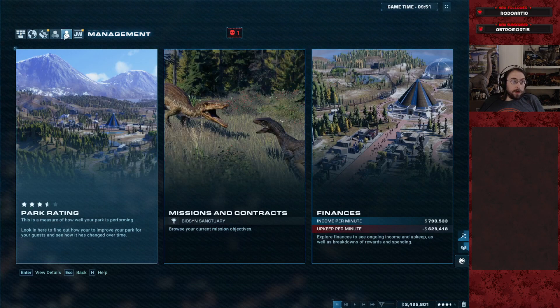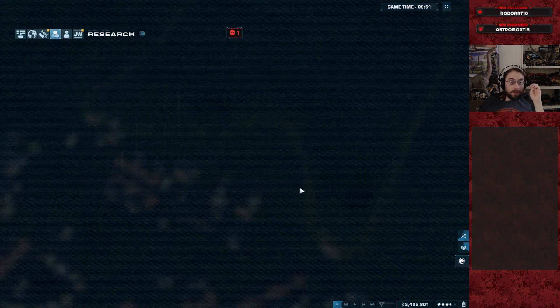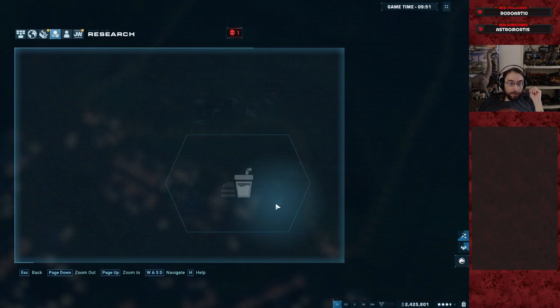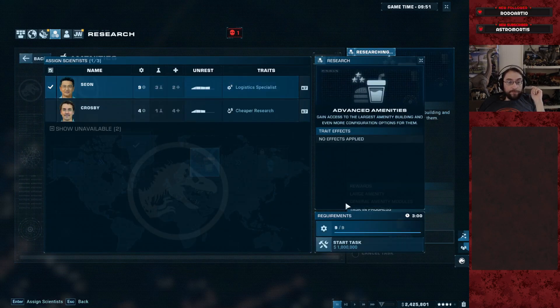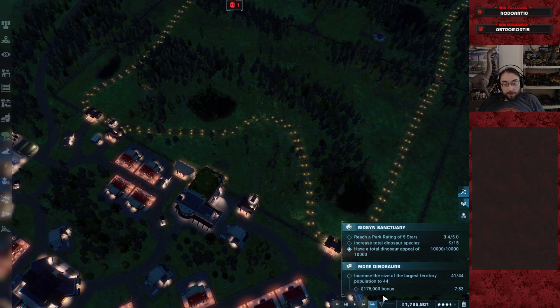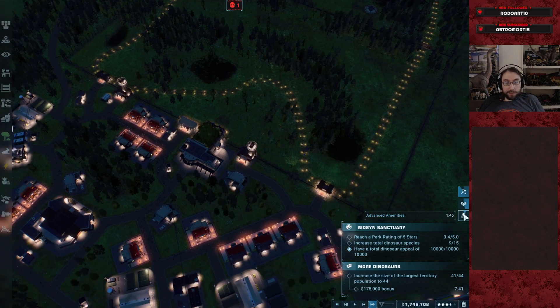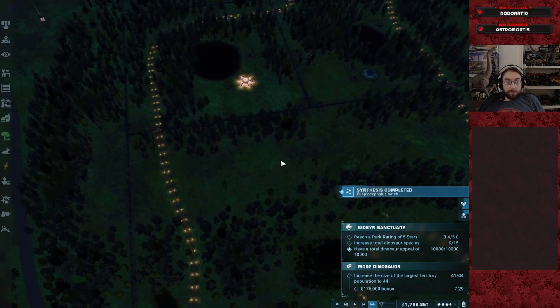We can probably make the push for large here, right? I think large is three. Yeah, we'll get that knocked out. In fact, save the 300k. We'll do the large upgrade. We're hatching a few euoplocephalus and copies for our contracts, so... I think we're pretty close to 3.5.